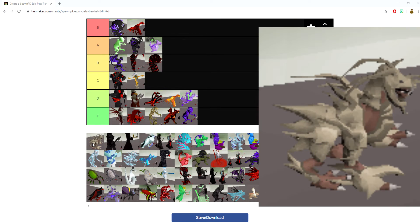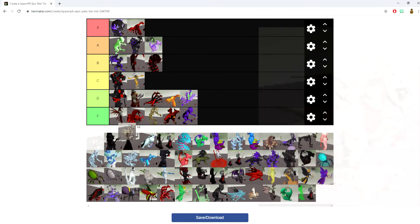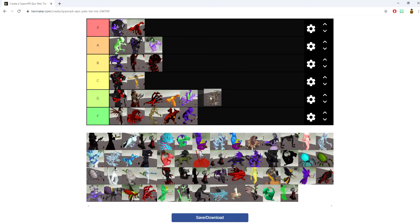The Corporal Beast pet grants a 10% boost in your accuracy. Nothing too special there. Probably going into the F tier category — it's probably worse than the Berserker pet. Not seeing much special about it.